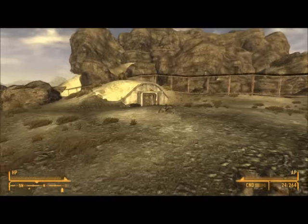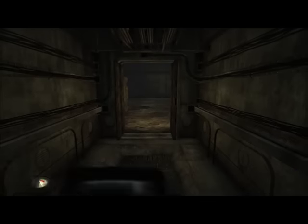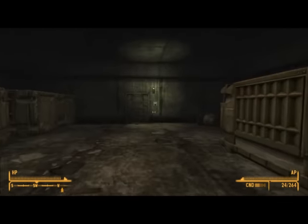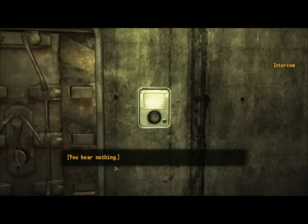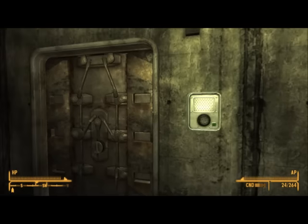So you head back to the bunker and head inside. Just to show you before I do it — if you look at your inventory and look at that holotape, it shows you the password for the door. So now when you communicate via the intercom, you get another option. The password is 'the better part of valor', and then they're going to let you in and you can progress with the Brotherhood of Steel storylines.